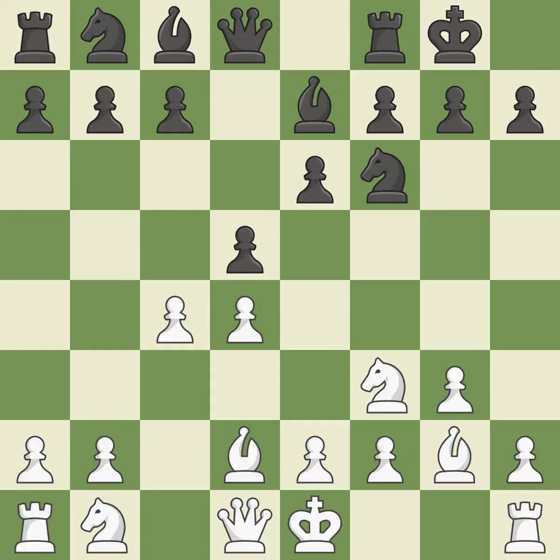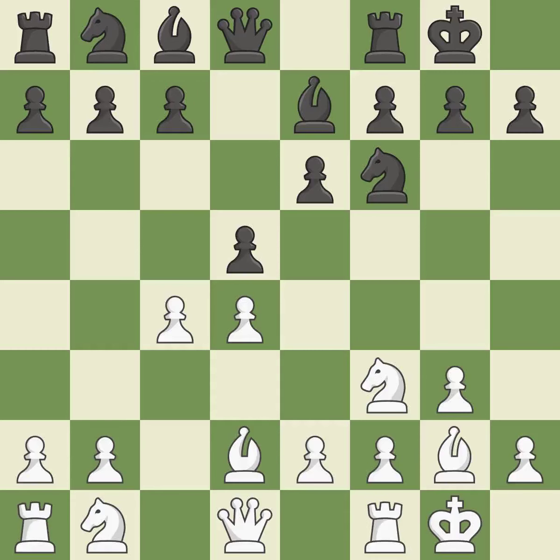Castling kingside tends to be safer because the king is further from the center. Castling develops a rook while also moving the king to safety. Castling to the same side of the board as the opponent tends to lead to less sharp positions compared with opposite-side castling. This develops a knight from its starting square, activating it.